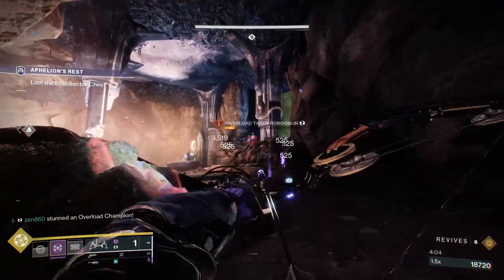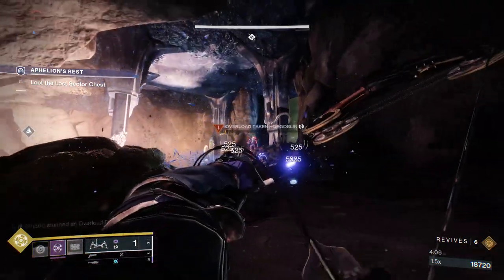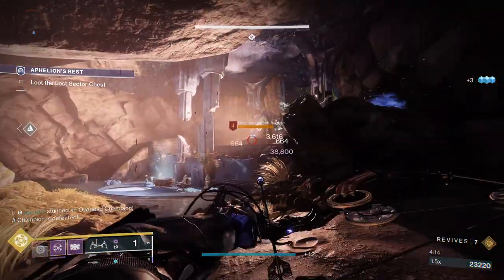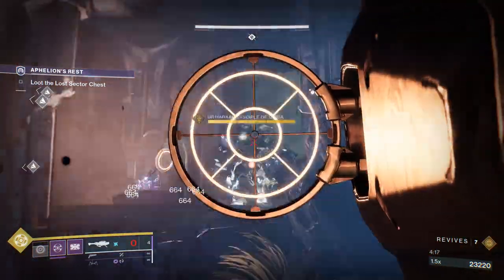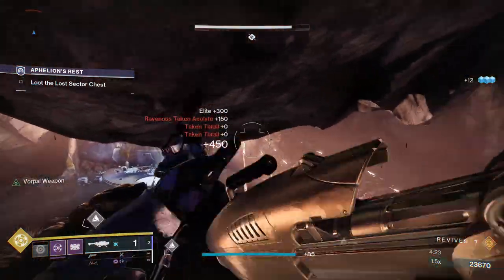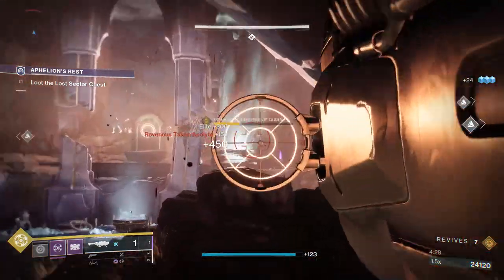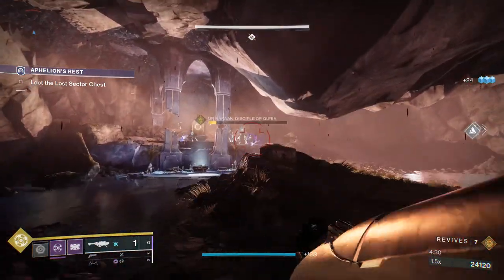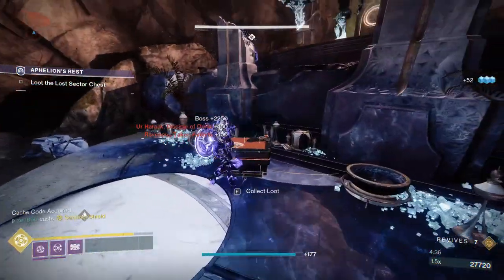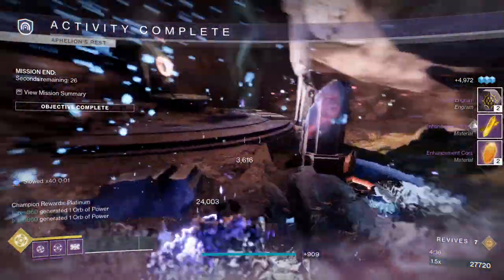This boss just absolutely falls over to any amount of damage. I think we could use our super here, but he really dies to about three rockets. When you pull out those rockets, you're going to want to shoot as fast as possible, because if you wait too long all the adds are going to disperse. You want to get the most bang for your buck — the rocket has that huge AoE effect, so kill as many adds as possible with it so you have less stuff shooting at you. The second he spawns, go ahead and fire your rocket. And just like that, we didn't even have to use our super. Really, really easy farm today guys — definitely going to want to hop in, do not miss out on this.